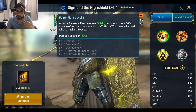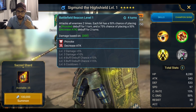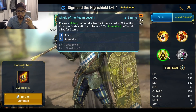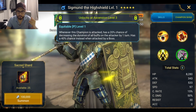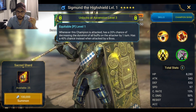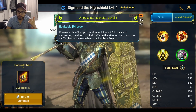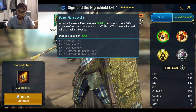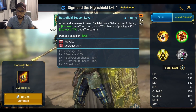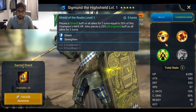He removes shield buffs, provoke on a three-turn cooldown, decrease attack — not bad. Shield and strengthen. Decent passive: 20% chance of decreasing the duration of all buffs on the attacker. I don't really need him but I'm not gonna complain about a legendary. I'm definitely gonna use him in faction wars, but I'm not gonna book him at all.